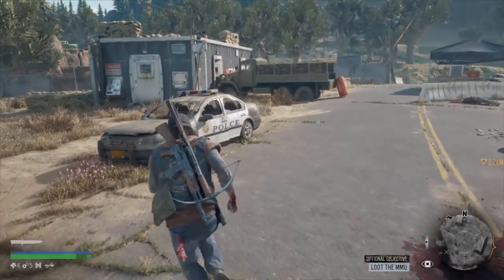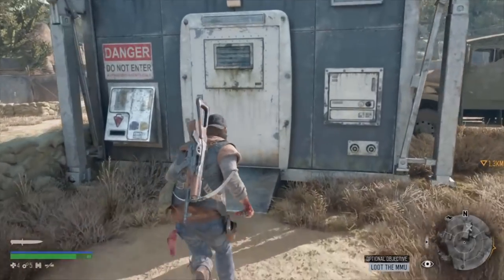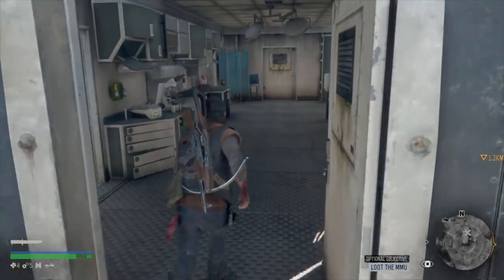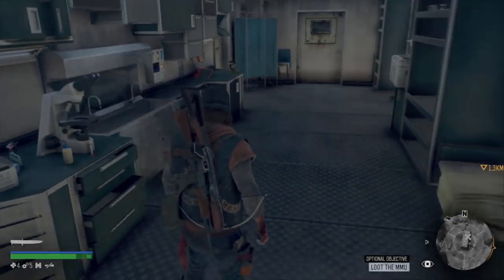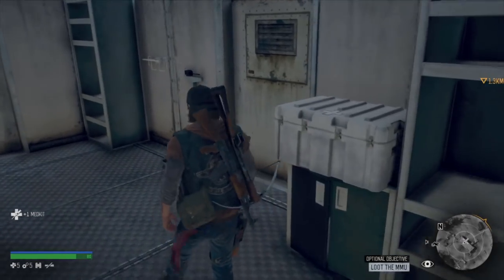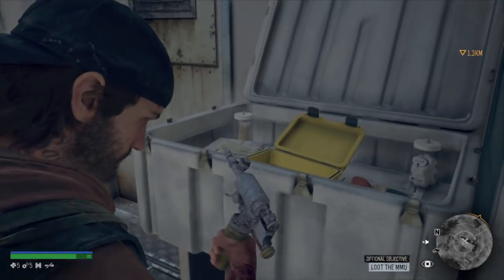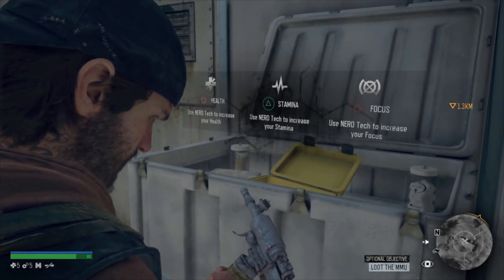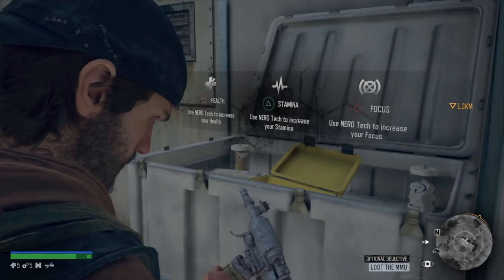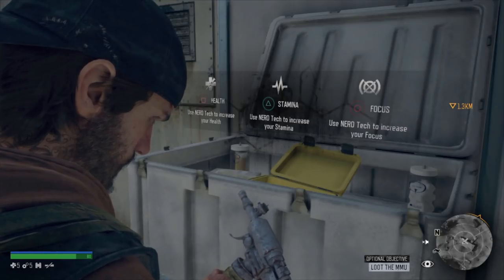The last thing I want to talk about is Nero sites. Nero sites are very important because once you unlock one and get inside, you can get either a health boost, a stamina boost, or a focus boost. I would recommend going with the focus boost most of the time because focus is incredibly important for your gunfights — the more focus you have, the better. Health and stamina are okay, but focus should be the main priority.